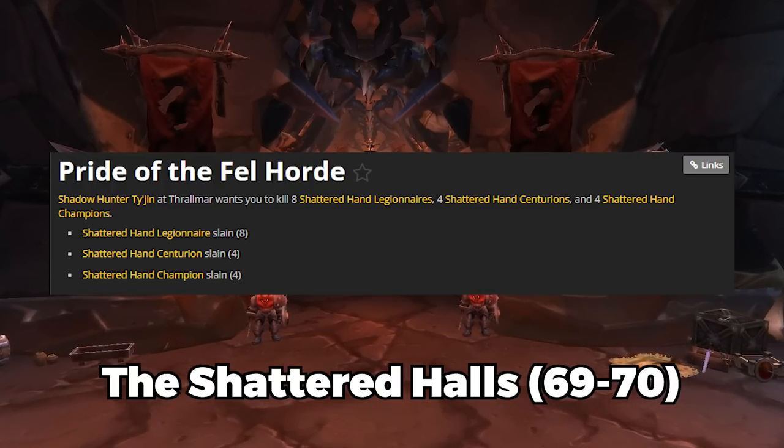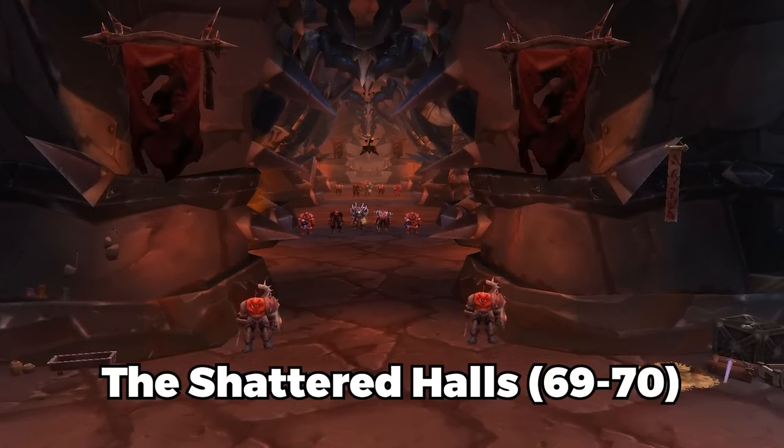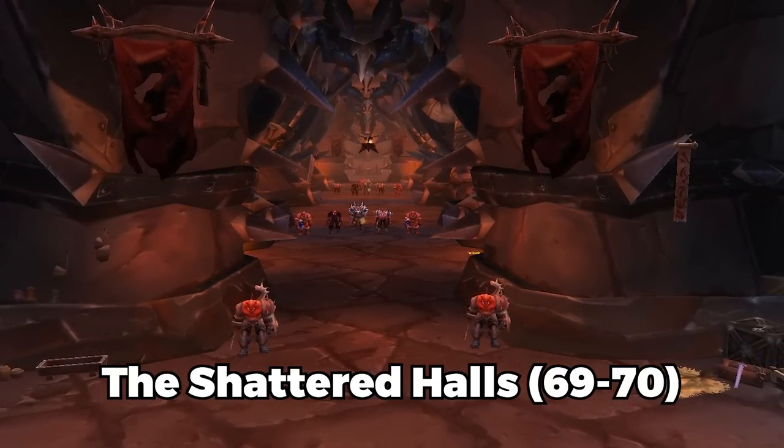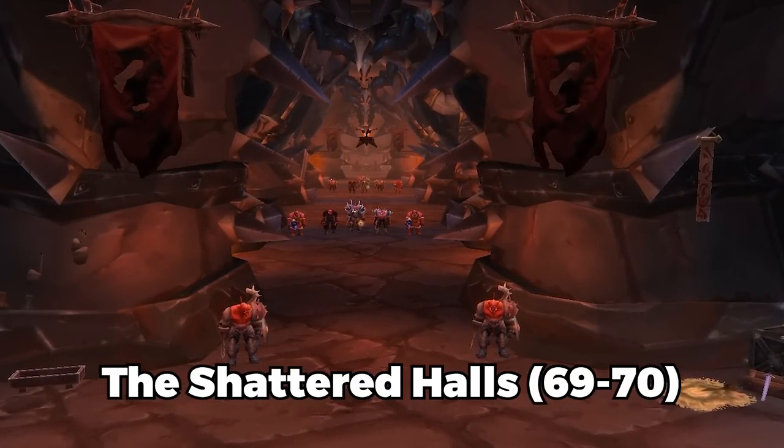You've also got Pride of the Fel Horde, which is an Alliance or Horde quest. Honestly, I'd finish off my grinding in Shattered Halls — there's really good mob density in Shattered Halls, and it's probably the best thing to grind all the way until level 70.